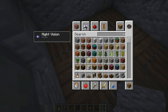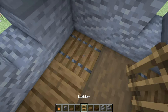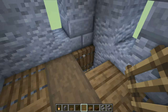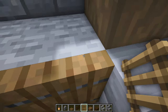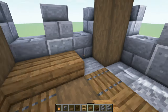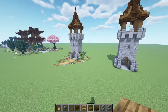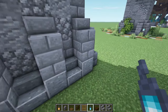Now we're gonna get some ladders and make a ladder over here going up to the first floor, then another ladder going to the top. Then we're gonna get some spruce slabs and place three here, three, three, and three for the floor. Last thing — let's get some soul lanterns and place them on top of these walls in the corners.